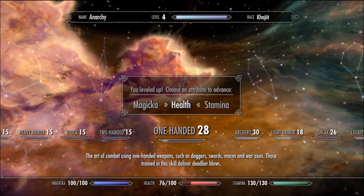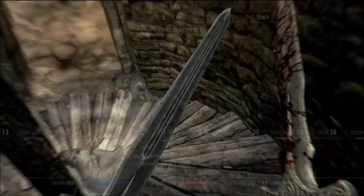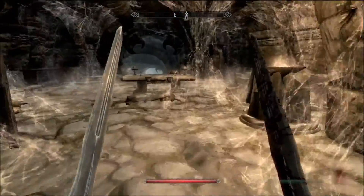Level five! Sweet. Let's go to stamina. I'm going to save perk points for one-handed when I level up some more.